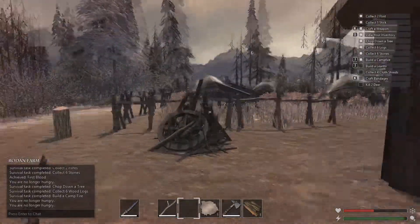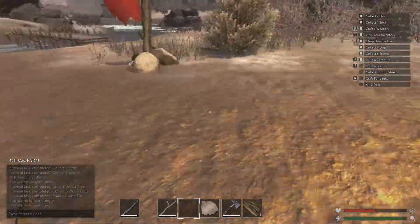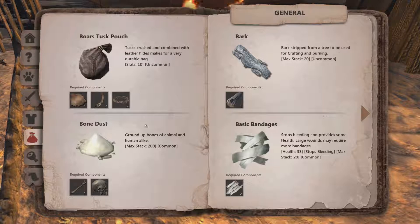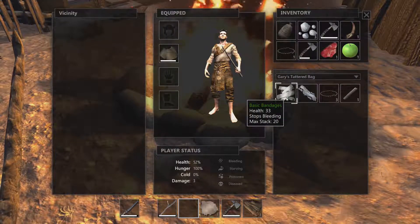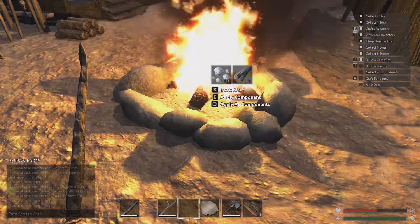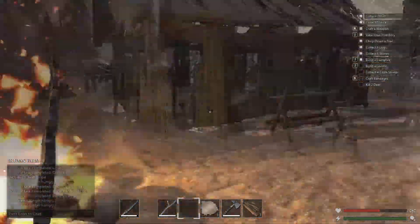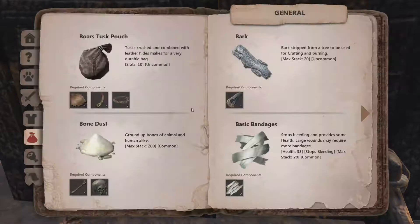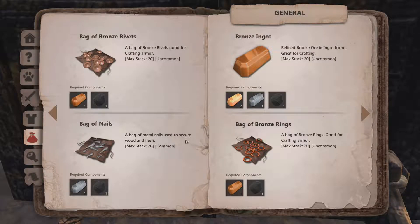The dragon is back. Bandages — basic bandages, I need cloth shreds. I got one bandage, I might use it. So what I need for houses — wooden planks and a bag of nails. I need a tin ingot and coal.